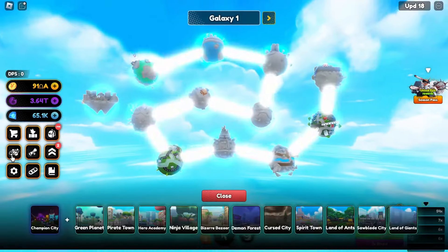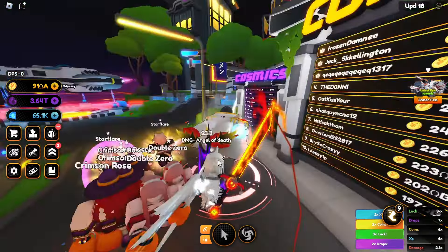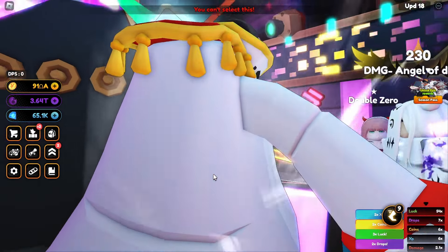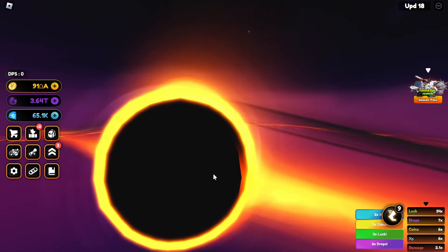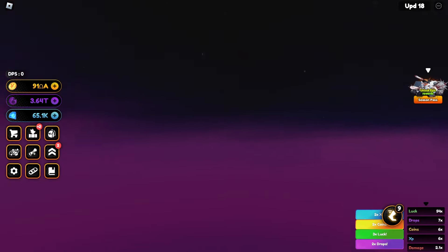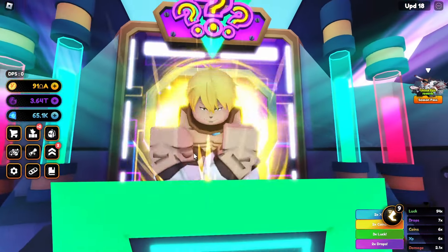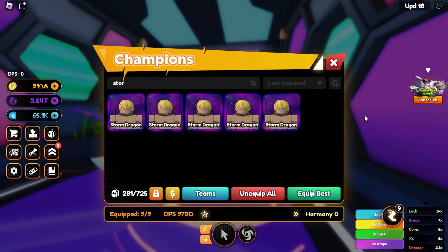We got three summons — let's come back over to Champion City and use those. Hopefully we get a Godzilla or astral — that would be really great. Let's see what we get. We don't see stars in the sky, so it's just a normal cosmic. Let's see what we get — and we got the new cosmic, awesome!